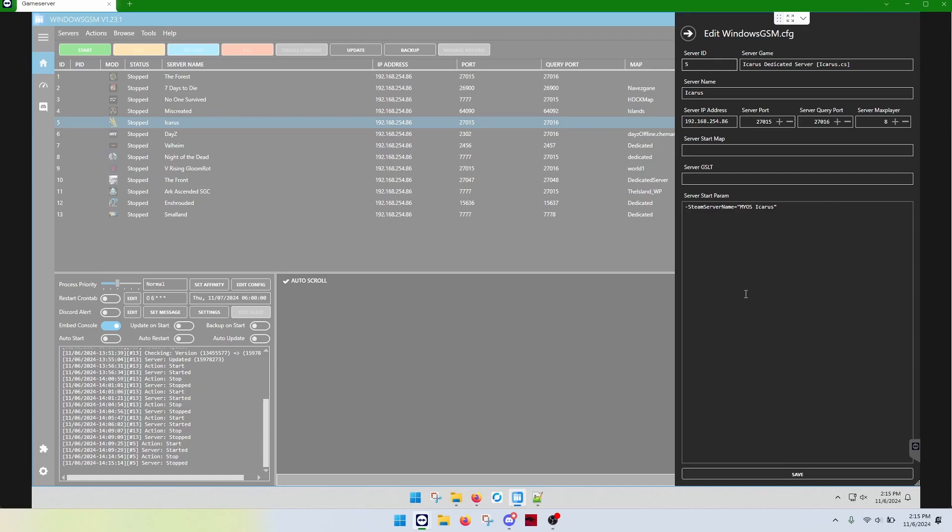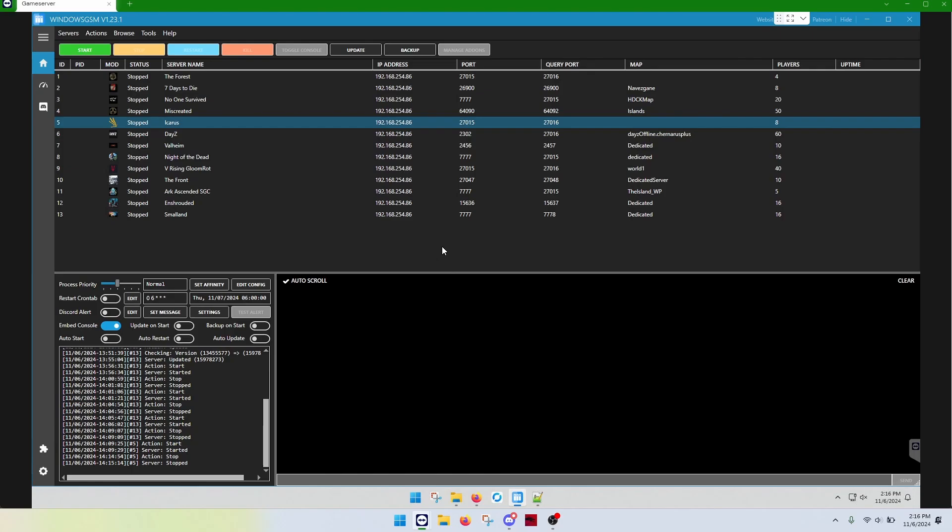The name in the server name field up here will only show up in Windows GSM. Make sure you do your port forwarding. If you don't know how to do port forwarding, you can go to makeyourownserver.com — there are instructions on how to do port forwarding, with a link to another website that shows how to do just about every router.